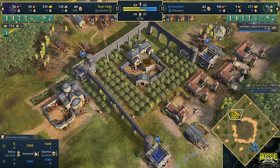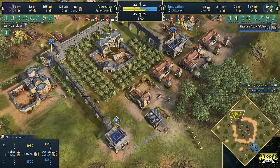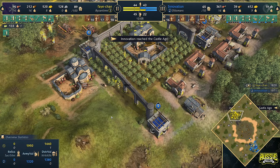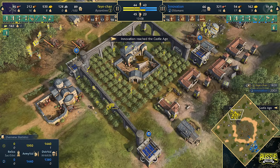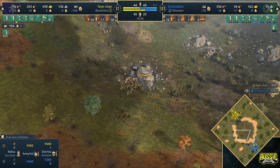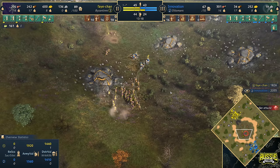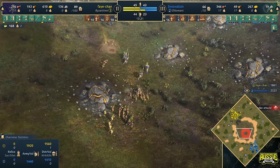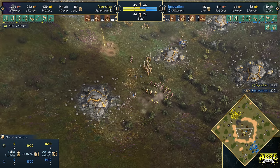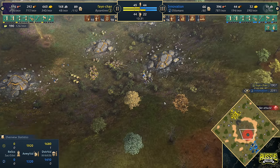Faye with a huge economy starting to build — and keep in mind, she's on one base with this economy. She's investing in her economy by throwing down the cisterns and getting these olive groves up. You might say other civilizations can do the same thing, and you're right, but remember the bonus of the olive grove is that you're getting another resource on top of that food — olive oil — which is further invested into units. 121 per minute coming through right now for Faye — a pretty sizable amount of olive oil.